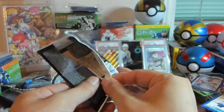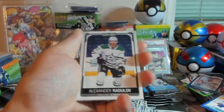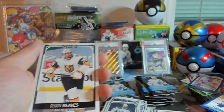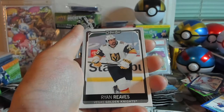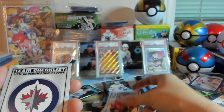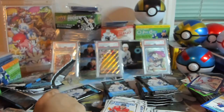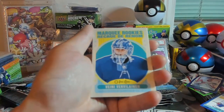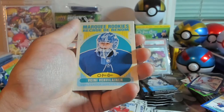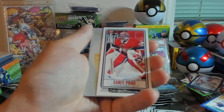Well, let's get some good here. Still got two black parallels to pull. Got Alexander Radulov, Ryan Reeves, Sam Bennett, checklist for the Winnipeg Jets. Oh look — Retro Marquee Rookie. I have no idea how you pronounce that name. Tallboy of Carey Price.